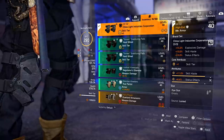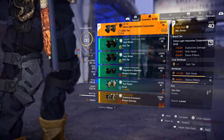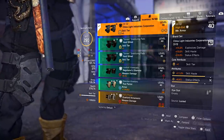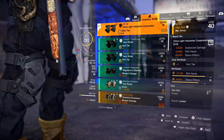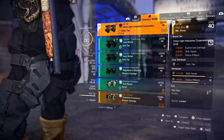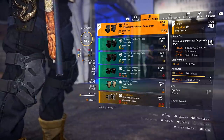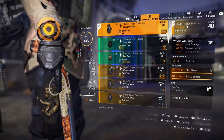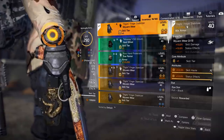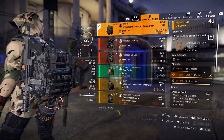For the second piece of china light kneepads I have one skill tier, skill haste and status effects — this isn't even the best roll so I can definitely improve on this build with better status effects and skill haste. For the gloves we have our second piece of wyvern with skill tier, 12 skill haste and status effects. I love these gloves because they are god rolled — fully maxed out.